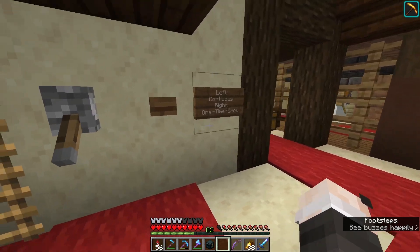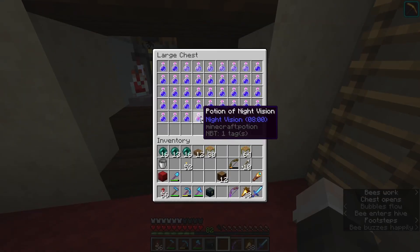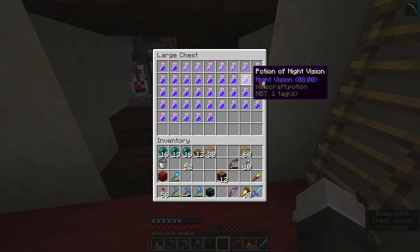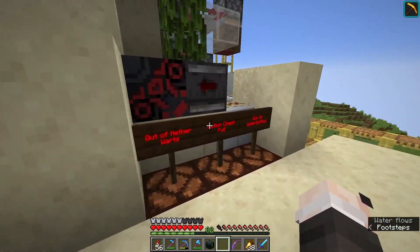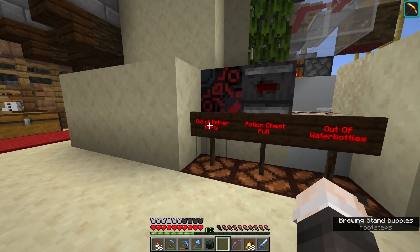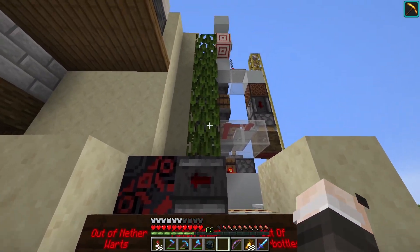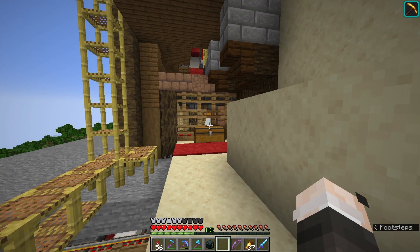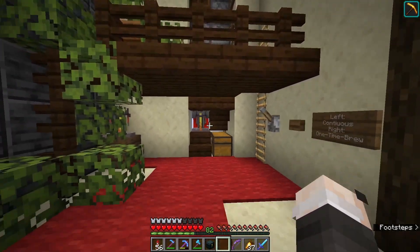First of all, there is my automatic potion brewer. It brews potions until a) the potion chest is full, b) it goes out of water bottles, or c) there are no nether warts left. And when one of these conditions applies, it shuts itself down. Honestly I don't know if it could break if I wouldn't shut it down automatically, but I also don't want to try.